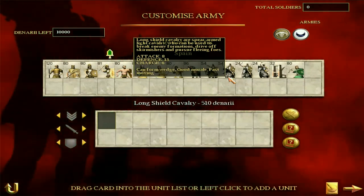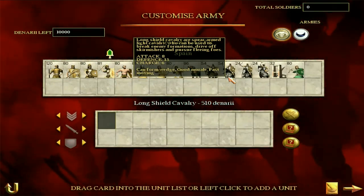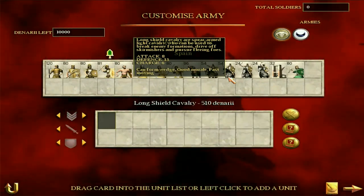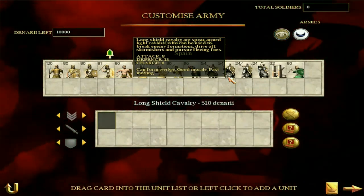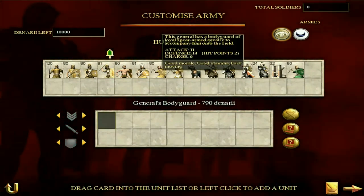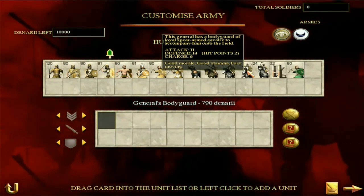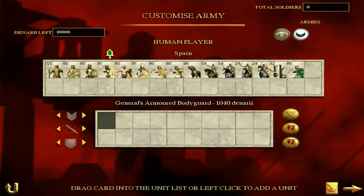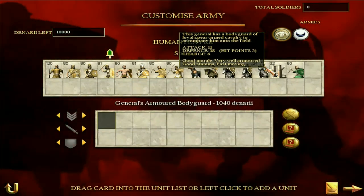Long shield cavalry are a bit better — they have good morale so they can fight longer. A defense of 13 means they're decent, attack of 8 with a charge bonus of 6 is pretty good. But again they're more fast-moving cavalry — the Spanish cavalry is better as light cavalry, more light-orientated. Next up, the General's bodyguard — this is the pre-Marian general's bodyguard. Pretty solid unit with good morale and stamina, attack of 11, defense of 14. The post-Marian general is better defensively, very well armoured — what you'd expect of a heavy general.